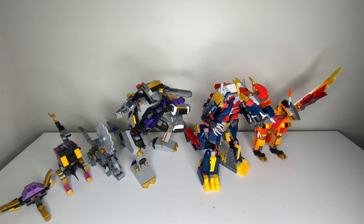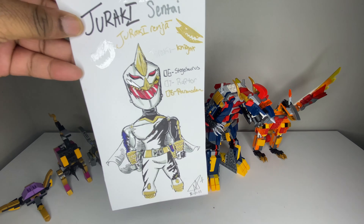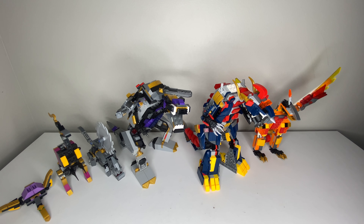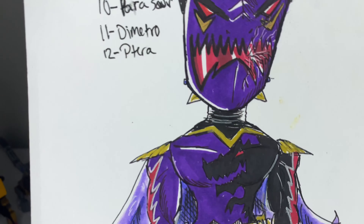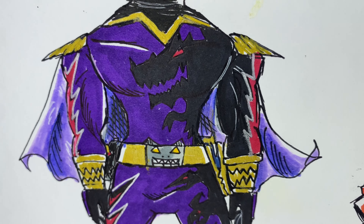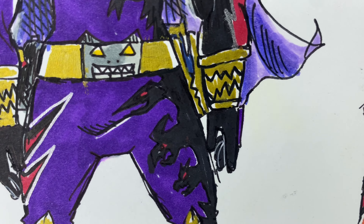Here are the old guys you've seen before - here is their white ranger, Juraki Knight, and here are the Juraki Evils. Now here are the new evil rangers. Let's take a look at the first one, the purple one. His mask is damaged and he looks really cool. You've got the design of the Tyrannosaurus Rex on his costume.